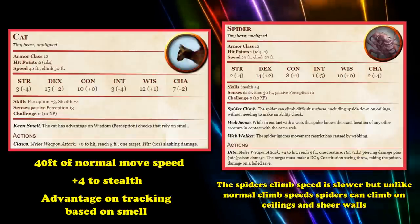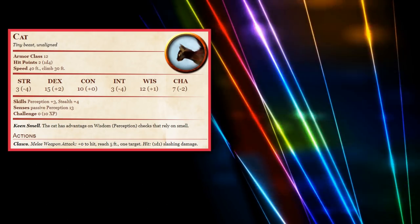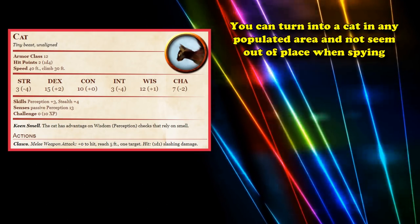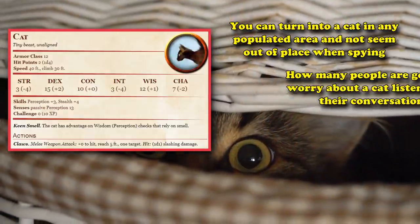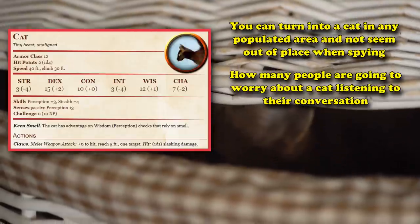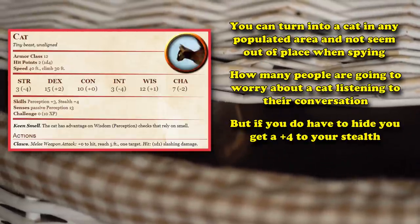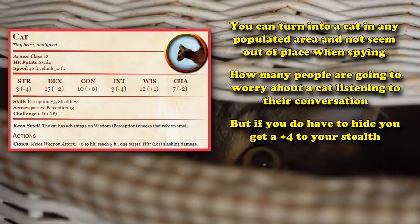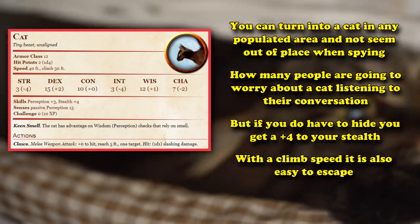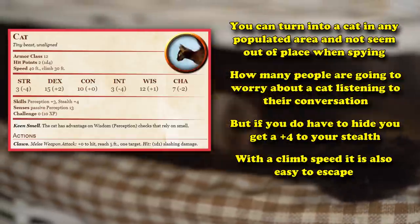What makes the Cat really useful as a utility wild shape is the fact that you can turn into a cat in a city or some other populated place and just use it to scout and spy on people, since by default most people are not going to be worrying about a cat listening in on their conversations. But if your DM does require a roll, it gets an extra plus 4 to its stealth, and with a climb speed it can run away pretty easily by just climbing over a building or a wall.